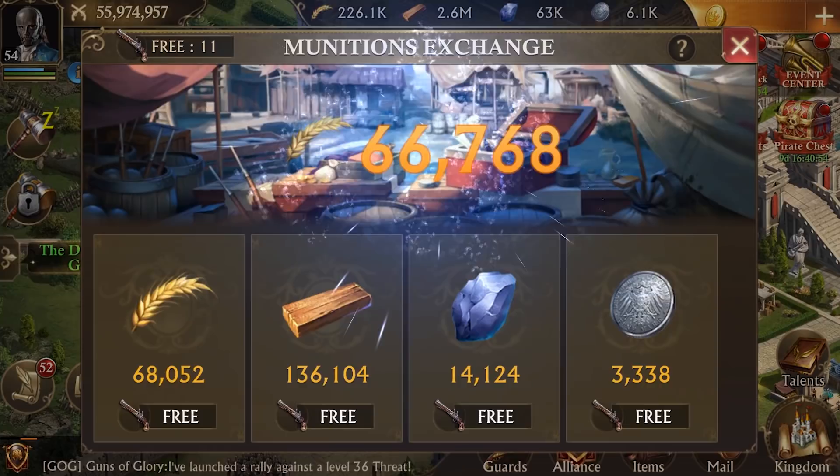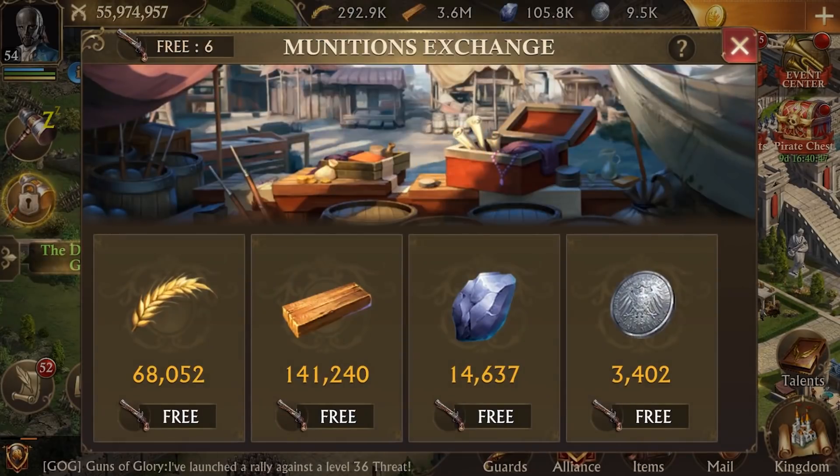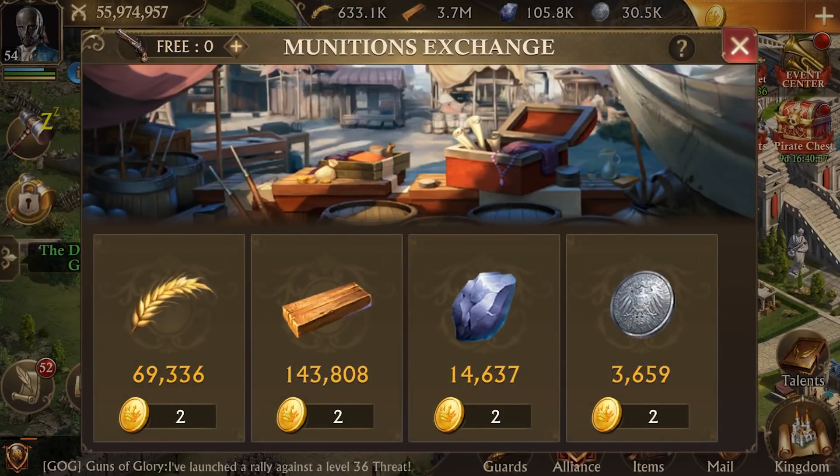Tip number four: making use of the munitions exchange. Based on the building level, you can get a good amount of resources for free every day. Make sure to check the munitions exchange daily, as the number of free munitions available gets reset at the beginning of each day. You can also choose to use gold to make additional trades in the exchange if you're in need of more resources.